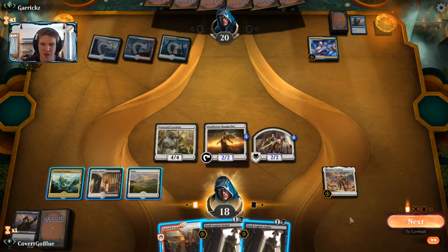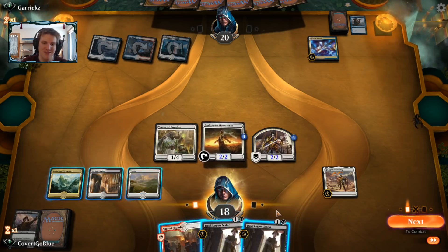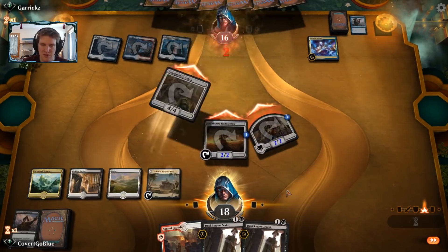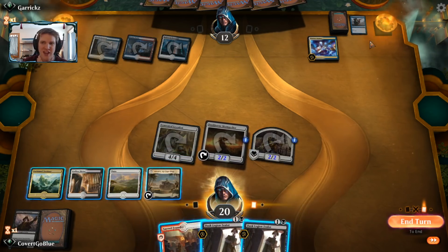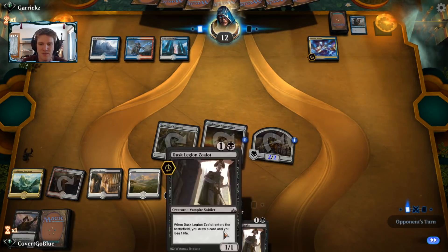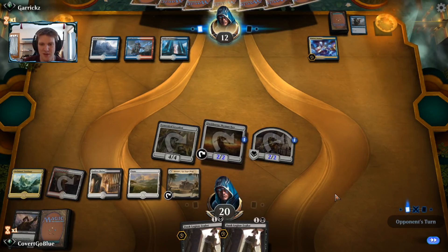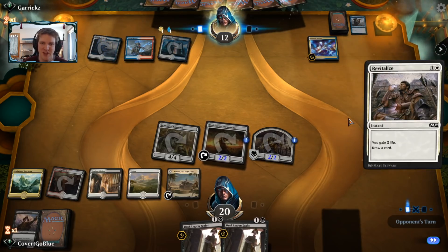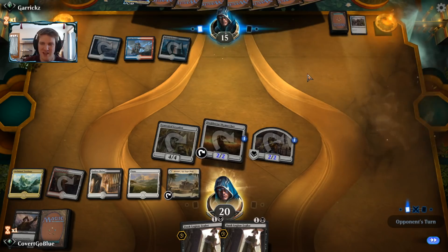I realize I should have named vampire because then I could have cast both Dusk Legion Zealots this turn after flipping Legion's Landing. Learning as I go — this is my first time playing the deck. Making vampires with the landing is better because the opponent can't assault our hand without Thought Erasure. Either way we get a free 1/1 and use mana more efficiently. Here's a Revitalize getting back the Dovin's Acuity — and we still need to make a Dovin's Acuity deck on the channel sometime.